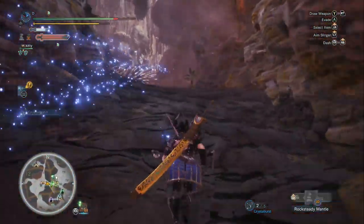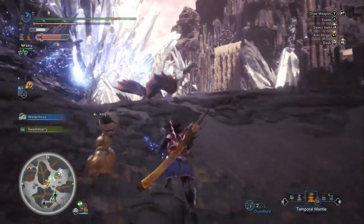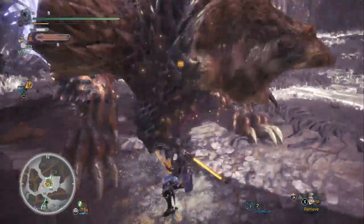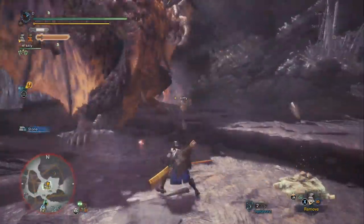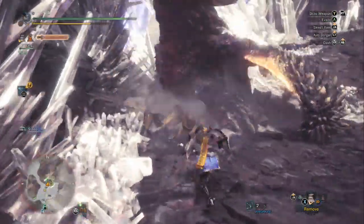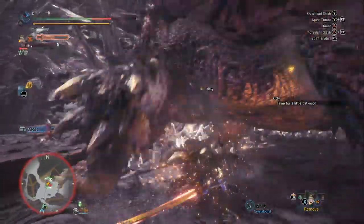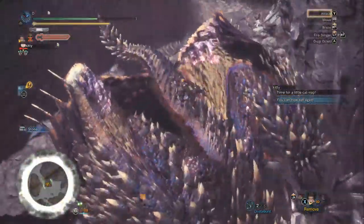We're going to follow him into the next stage — we have our Rock Steady Mantle back. We're resetting the Demon Powder and Might Seed. I brought him up to this wall because when he's done with the dive bomb, he crashes into the wall and ends up right next to me, so I can continue my assault and punish him for using it. When you fight a monster a lot, you pick up these small details.